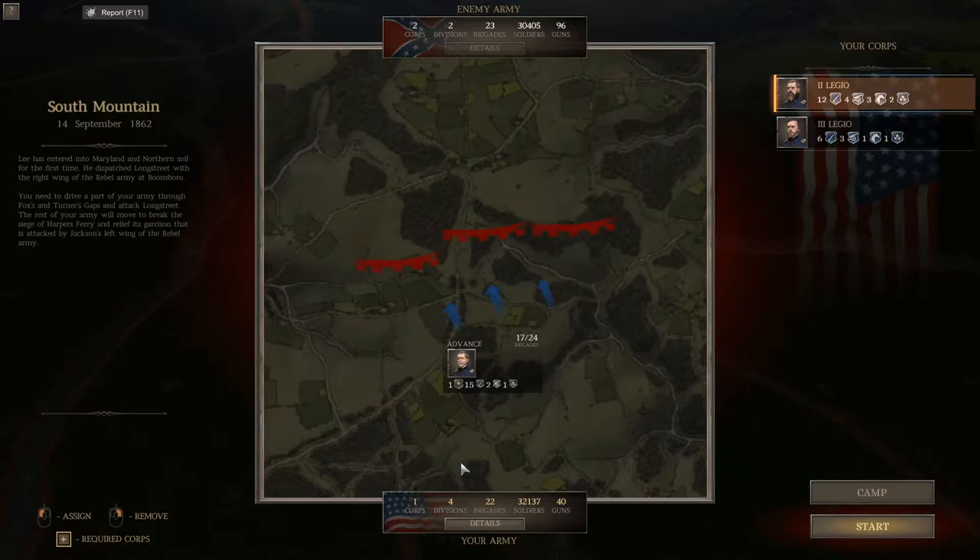Let's take a look. They have about 30,000 men and double the guns that we have, but we have 2,000 more men than they do. Thanks to our new reconnaissance upgrade, we can now see how many corps, divisions, and brigades they have. We have about the same brigades, but we have more divisions, and we're only deploying one corps.